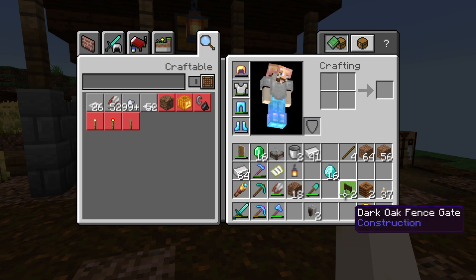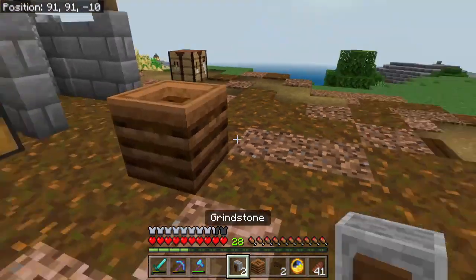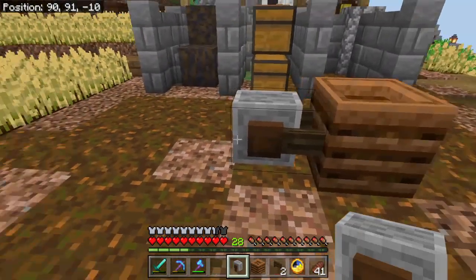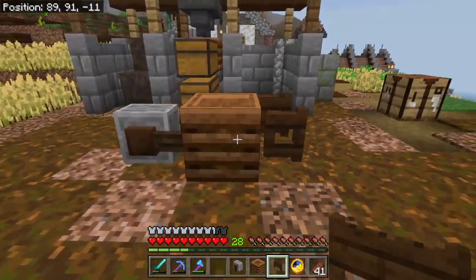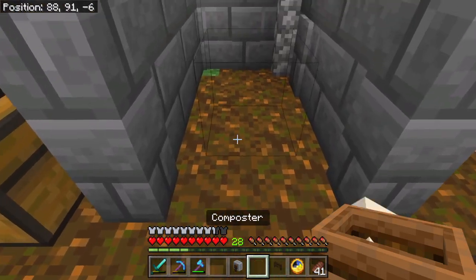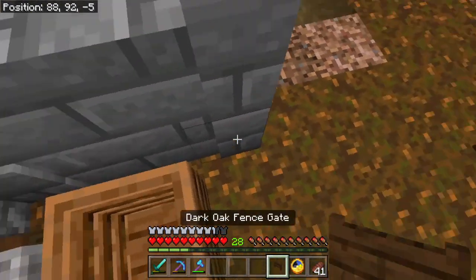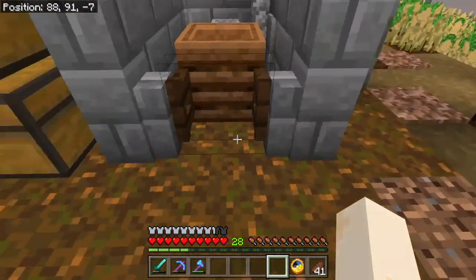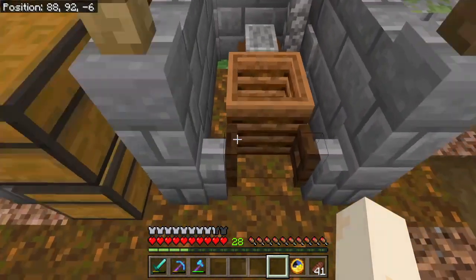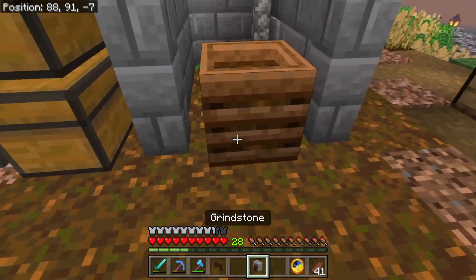And then a couple of wheelbarrows. To make the wheelbarrow we're going to throw down a composter with a grindstone facing into it, and on the back an open gate. And then our other one is going to just be here. I forgot the walls do this now — it'll be sticking out a tiny bit then, so we'll put it there.